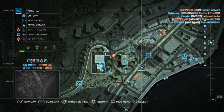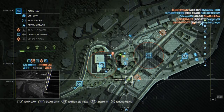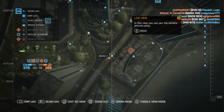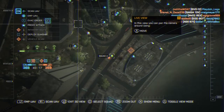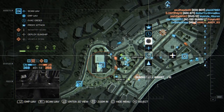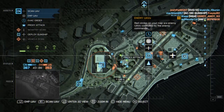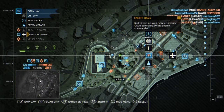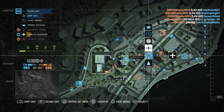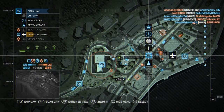Let's get into it. To start off, in Battlefield 4's Commander Mode, you have a scanning UAV and an EMP UAV. You also have a 3D view where you can zoom in and see the actual graphics. You also have a proxy attack, which jams the other commander so they can't use their equipment for 14 seconds.